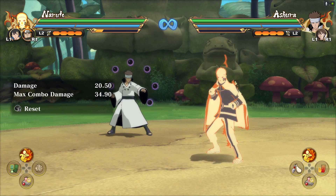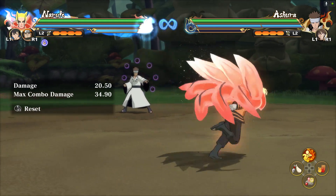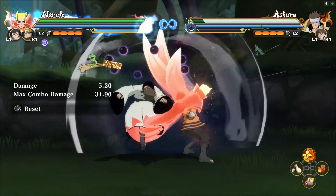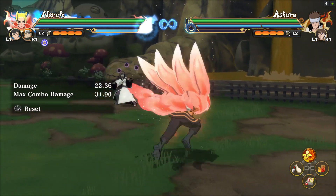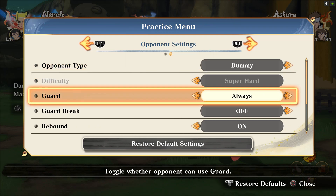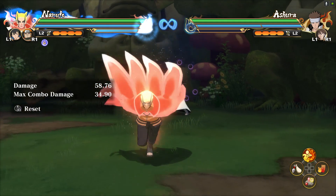Now let's go over awakening tactics. When it comes to Baryon Naruto's awakening, the standout feature is his grab — it has massive range and deals 18 damage. That's a lot considering the full neutral combo does 22 damage. If the opponent is guarding and you can't complete the full combo, go for the grab in awakening — it's fast and hits hard.